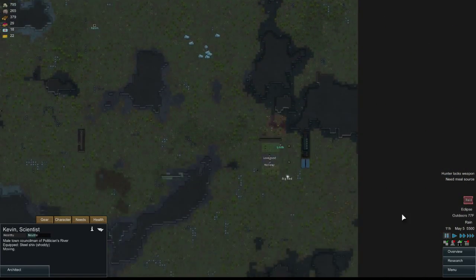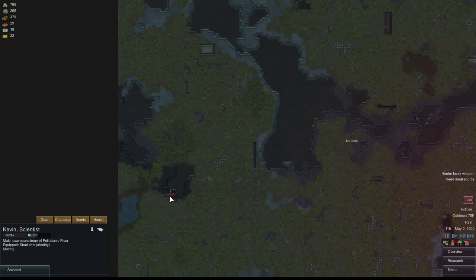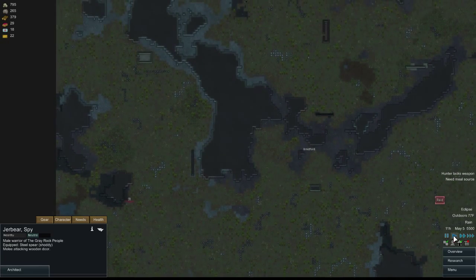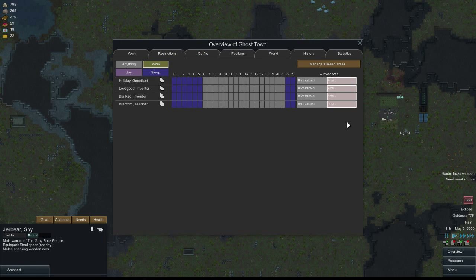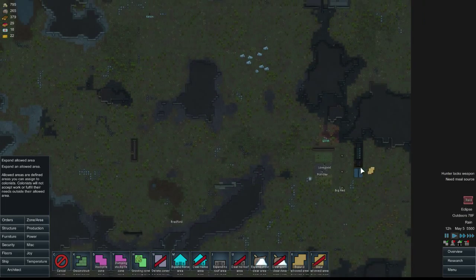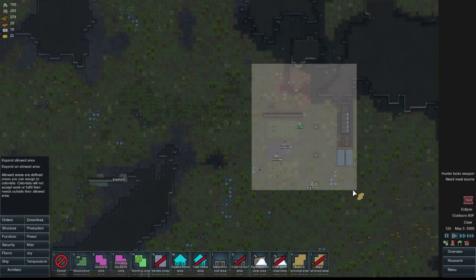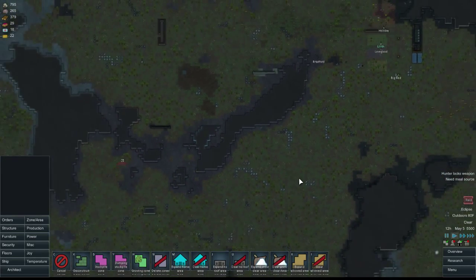The good news is we have some people visiting us right now. The bad news is some people are going out — it's just one guy. We can definitely take one guy on. Bradford, you come to us now. When you have restrictions, you can set everyone to a restricted area when you're getting attacked. Go to your zone area, expand allowed area, and select the name. I'm selecting a pretty significant area — I just don't want anyone wandering away right now, but I also want them available to fight that guy.